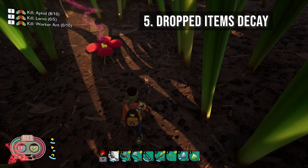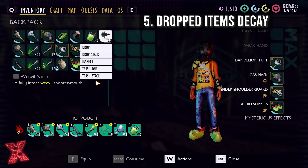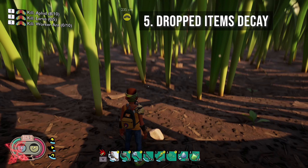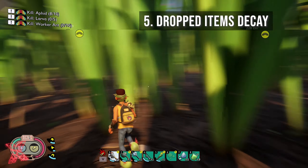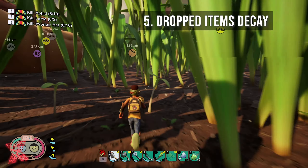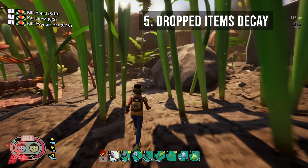Last of all, number five on this list is despawning of items. You kill a weevil, for example — I've killed a weevil here. If you don't have enough space in your inventory, stuff just stays on the floor, or if you don't want it, it stays on the floor unless you pick it up and physically trash that stack. I reckon — I don't know for a fact — but probably over time, especially if you've really been playing a lot, this is going to add some lag.